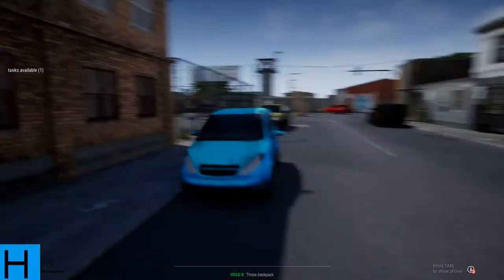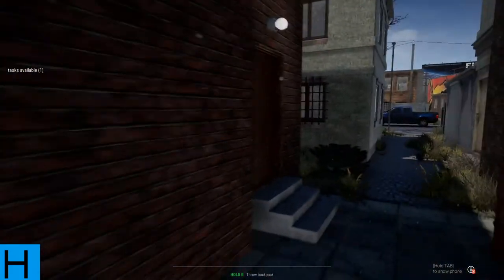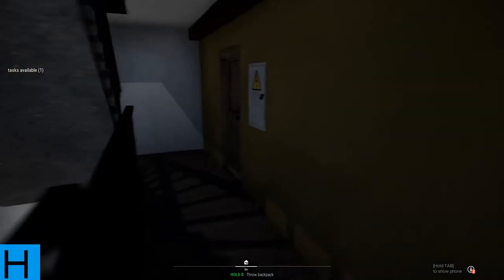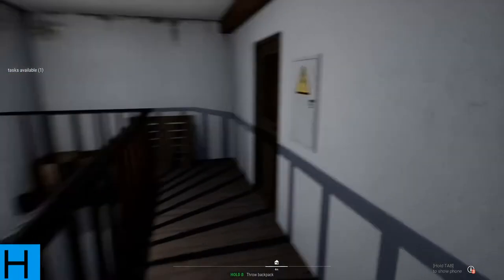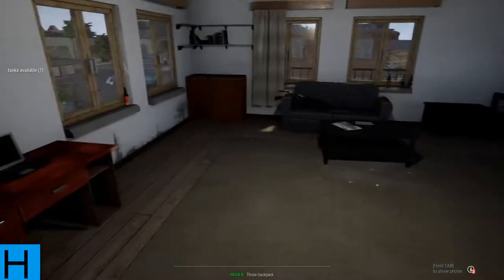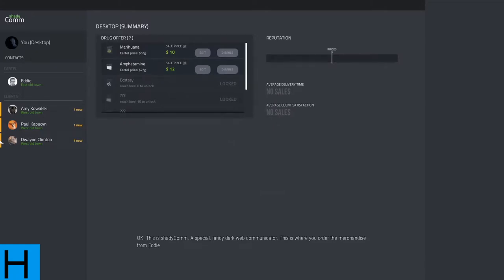First order of business is to read and accept orders from my first clients. We've got to go back to the apartment to do that, get on the laptop. Crossed the street and left — I want to learn the map because at the moment I haven't got a clue where I'm going, but I think this is it. To the top floor apartment. We need to go on the laptop — I didn't see where it was, but there it is. Use laptop.